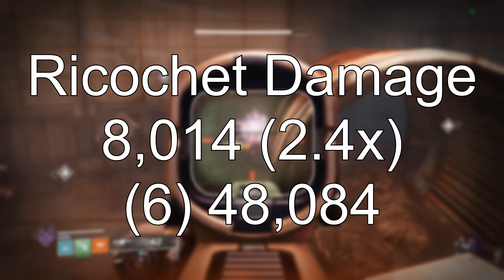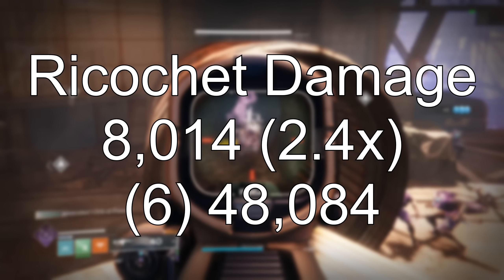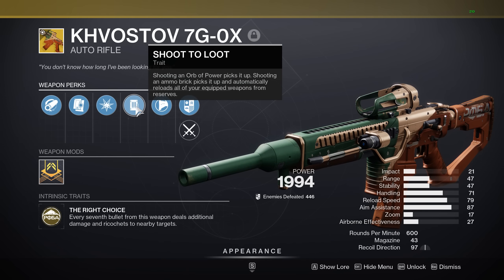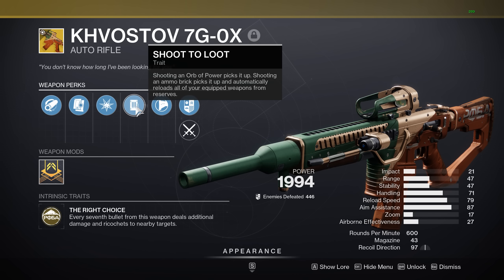With Eyes Up Guardian active, the ricochet damage is 8,014, which is 2.4x the base damage of the weapon. With all 6 ricochets, that's a total of 48,000 total damage to nearby enemies — and for most content in the game, all red bars nearby are just simply going to die.